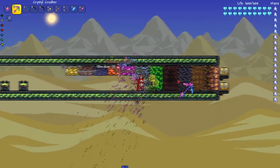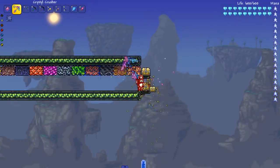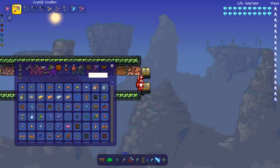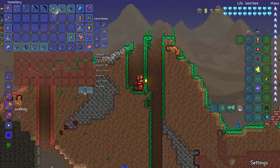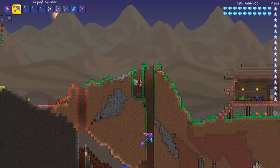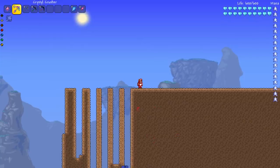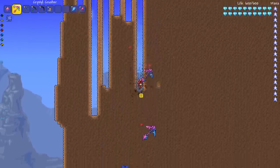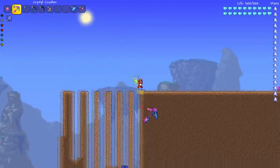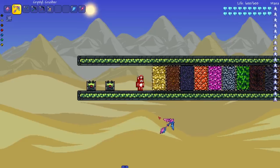Obviously the crystal crusher rips through all the ores no problem. Can the right-click ability break a chest? Let me place a chest with iron inside — and it doesn't. That's a little upsetting. Now let's see the crystal crusher mining dirt without the right-click — pretty damn fast, and you have the right-click ability if you want to go even faster. The crystal crusher is currently holding the title of best pickaxe in modded Terraria.